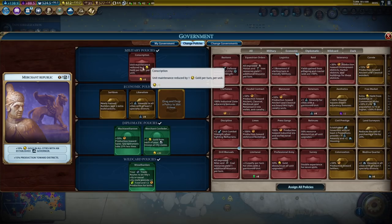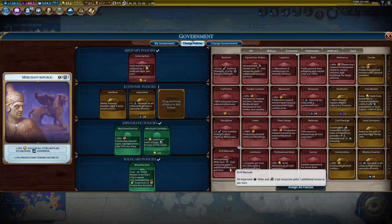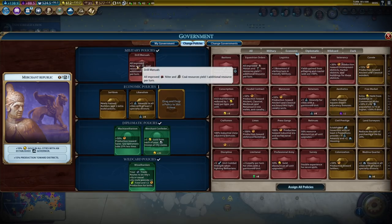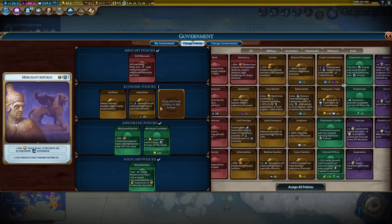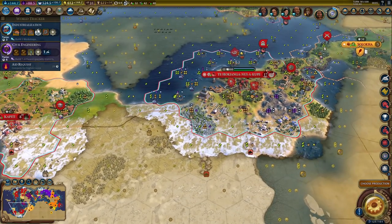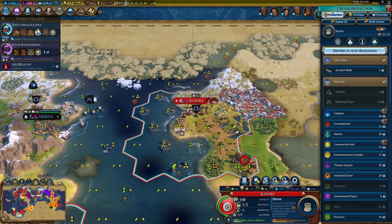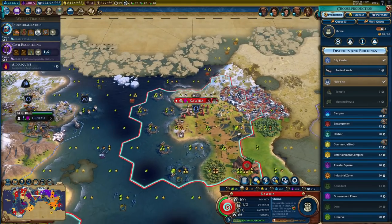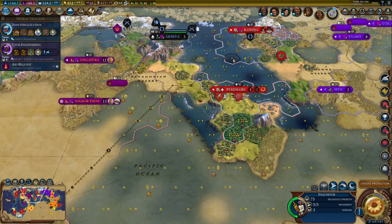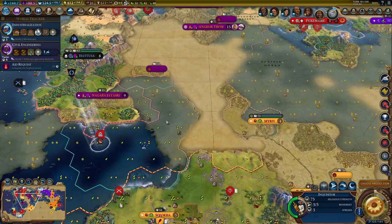I probably don't need conscription all that much - that's only saving me 9 gold per turn. Instead I could pick up drill manuals, since I'm going to need niter. And this would also make me some money indirectly, because I can keep selling niter. That seems like a much better plan right now. And we can get some other economic policy - a triangular trade. That's probably worth it at this point. And now I could pick up scripture again, because I finished that other holy site. Now it's probably worth it.